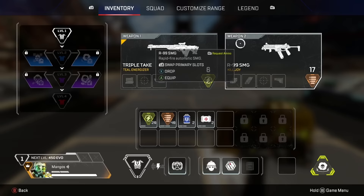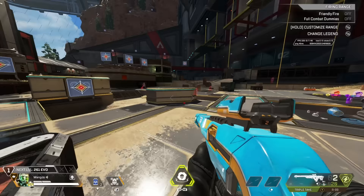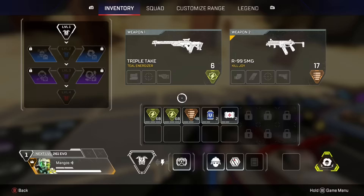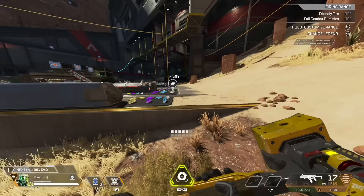So I'm starting Triple Take in weapon one. For a single-fire gun like the Triple Take, an ideal amount is probably around 120 ammo — that takes up two inventory squares, 60 in each. 120 is a good amount, especially when I don't have a ton of backpack space. Even if I grab a white backpack and get two extra slots, I'll probably still carry 120.